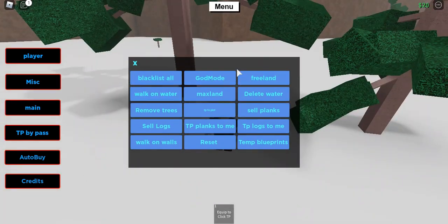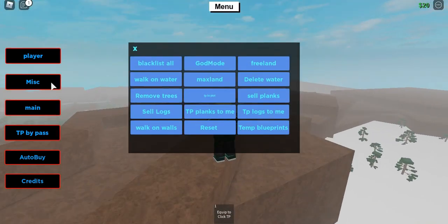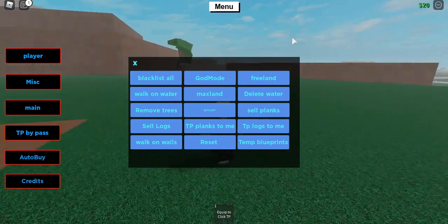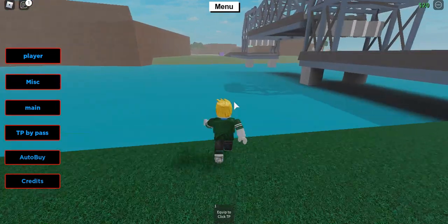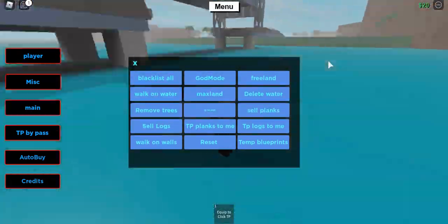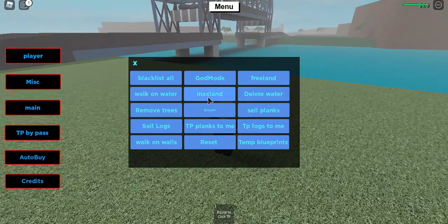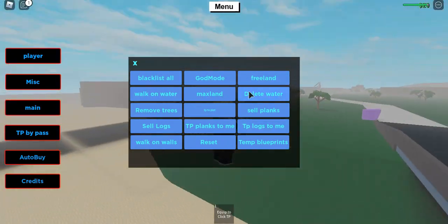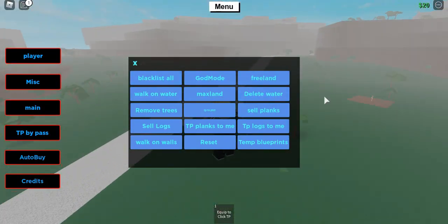God mode doesn't work either — I can tell it's not working. Moving on: free land works, just like that. Walk on water doesn't work — I tried it and took damage. But there's a delete water button which does work, so use that instead of walk on water. I don't know why both are included.